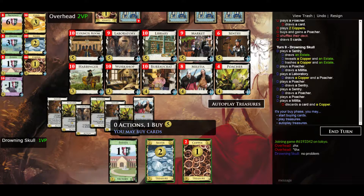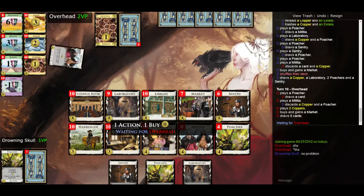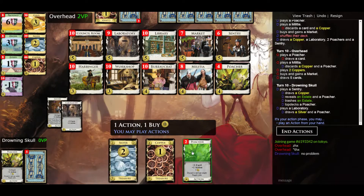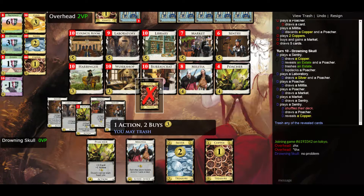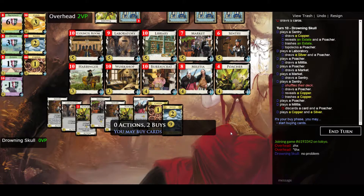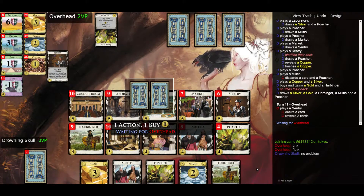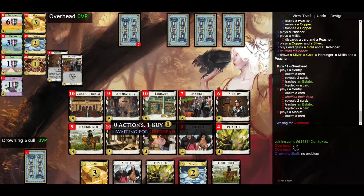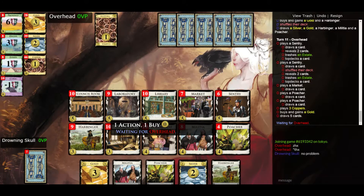Each of us has three poachers — it's nice to discard and trash down two cards. That attack is solid. It's time for a market. I know that one of my coppers is in the discard; I might be able to trash it if I draw the sentry conveniently — 50/50 right now. Let's get gold and a harbinger.